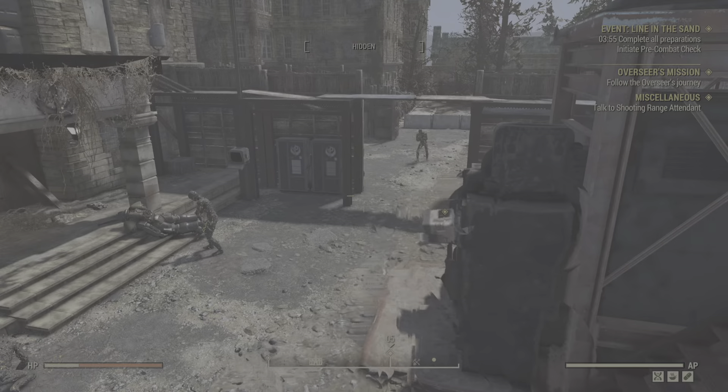Now, I recommend having a good number of Nucanades or whatever available — that's going to help out a lot. What you're going to want to do here is guard this Sonic Generator because that's what everything's going to be targeting. Don't worry too much about the Scorch beast when it comes because you're rarely going to get a shot at it anyways. You want to focus on the Scorch that are going to come running in trying to destroy the generator.